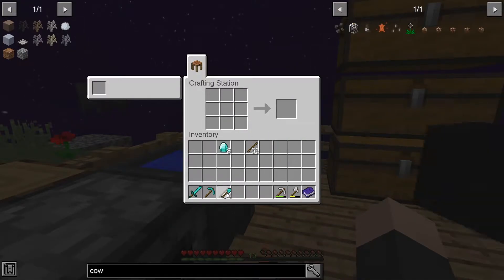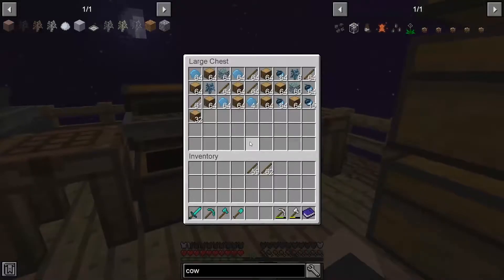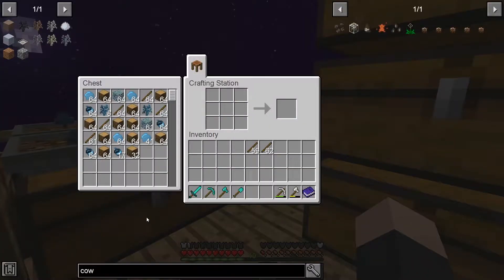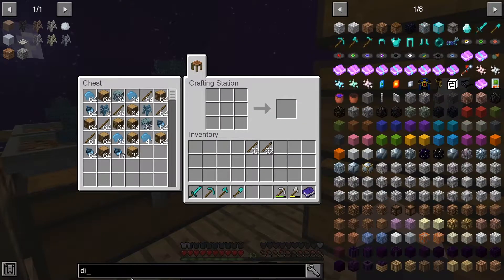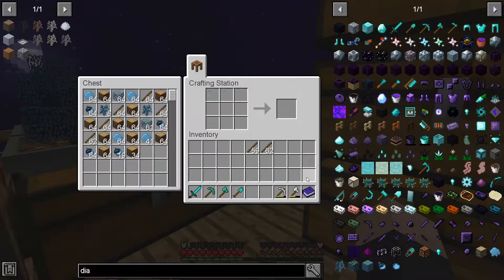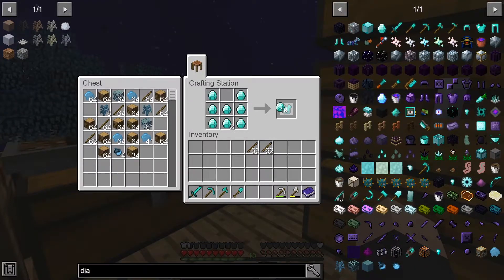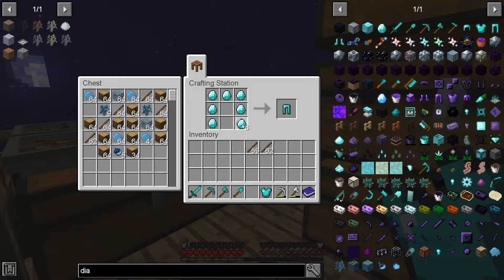Shovel. An axe. Then we might as well just get the whole set. Diamonds are made. So, chest plate. Pants. And boots.